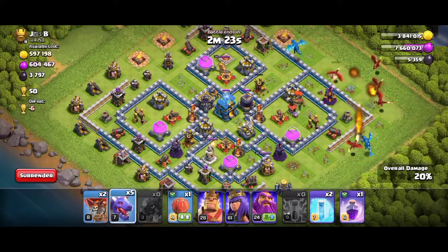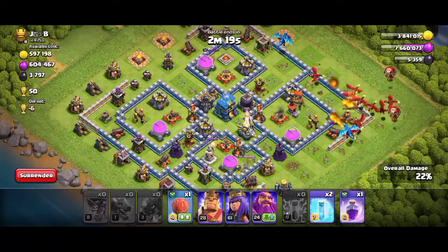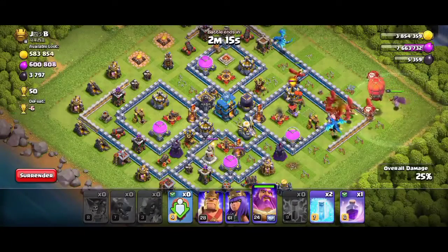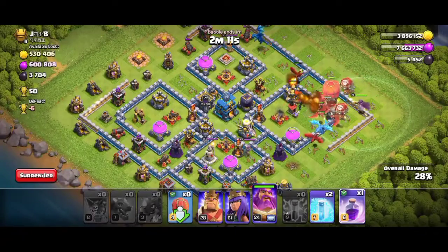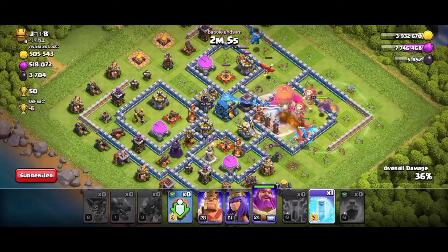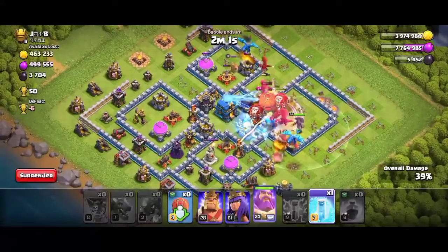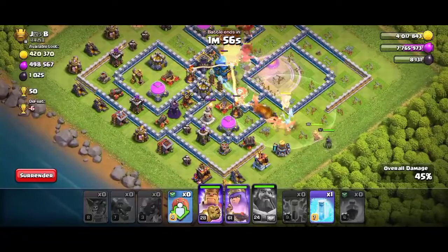After that I will be deploying the remaining dragons and the slammer. Now let's deploy the grand warden in air mode. Now let's use the raid spell on the dragons and we'll freeze the eagle artillery and the inferno. Here you can see one-quarter of the base is cleared.